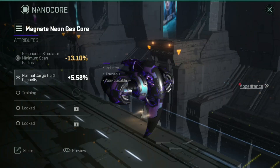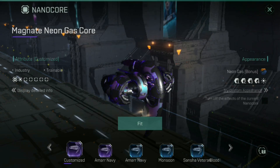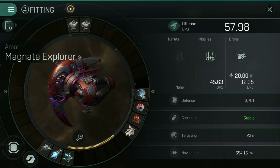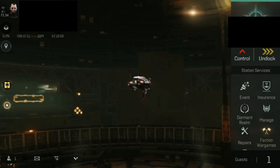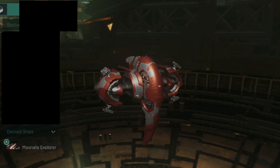So how do I do it? First and foremost, you need to detach your nano core by going back to the nano core selection screen and clicking disassemble. Once you've disassembled it, you'll notice your ship no longer has the nano core effect to it — it is just plain. It will go into our hangar bay.